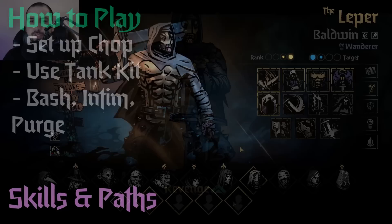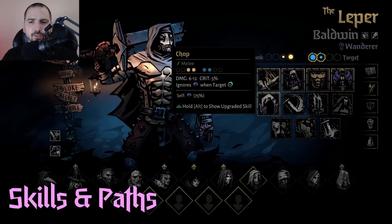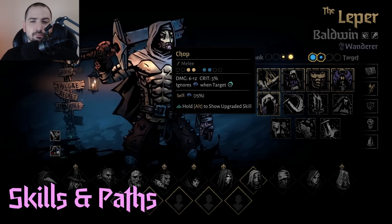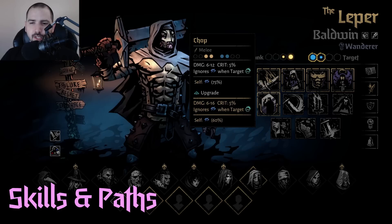Now it's time to talk about Leper's skills, and we're going to start with chop. Chop is his main source of damage and it's got a pretty decent damage range — much higher than most normal damage ranges, which are about three to six or four to eight. He's up to six to twelve baseline, but he's balanced around potentially missing constantly due to blind. So his effective damage, going by raw percentages, is closer to three to six, which is not that high.